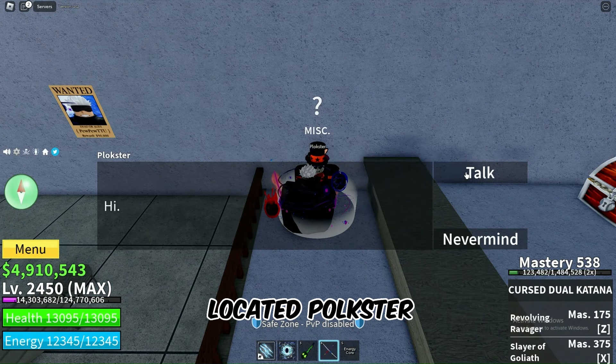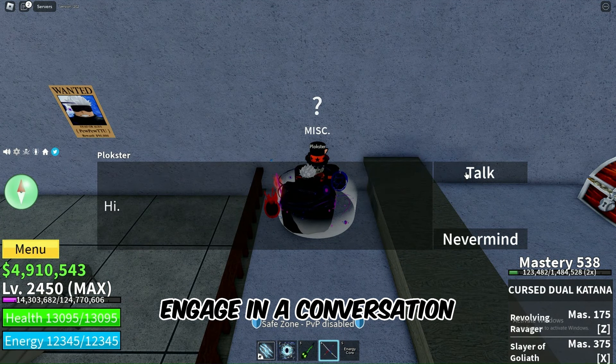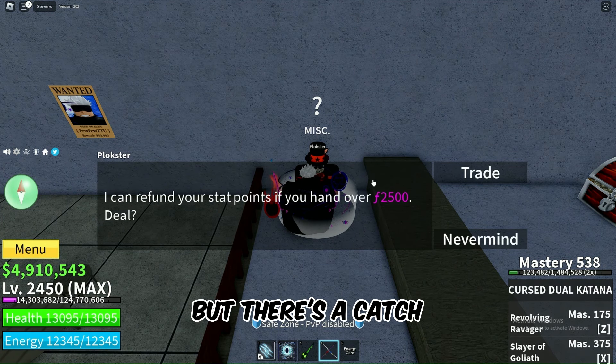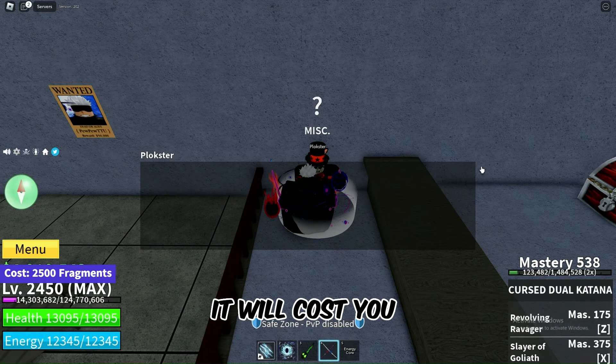Once you've successfully located Polkster, engage in a conversation with him. He's the one who will help you reset your stat points. But there's a catch — it will cost you 2500 fragments.